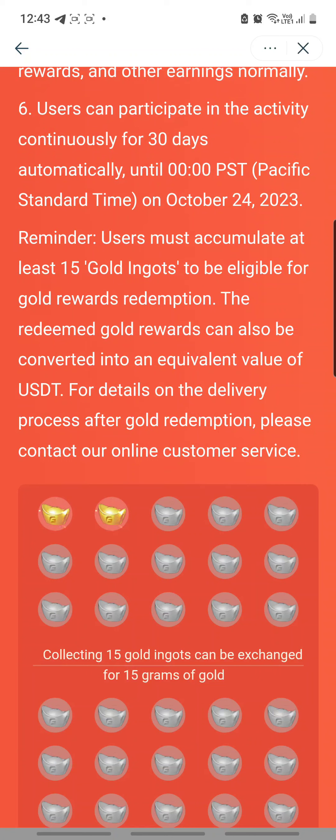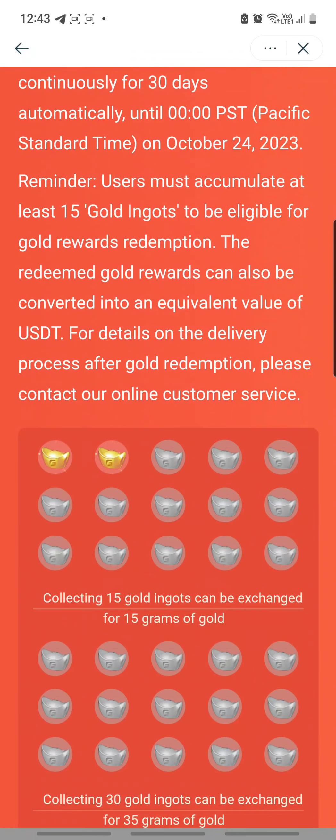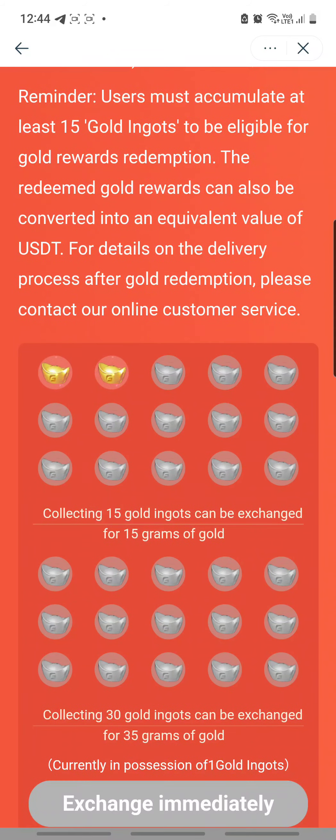For those of you who are starting now, you can still participate — you just don't have the full 30 days, but it is still good. Users must accumulate at least 15 gold ingots to be eligible for gold rewards redemption. The redeemed gold rewards can also be converted into an equivalent value of USDT. So you can either opt to receive the gold ingots or convert it to USDT, say if you are too far away, and then you can still have that bonus amount in your wallet.